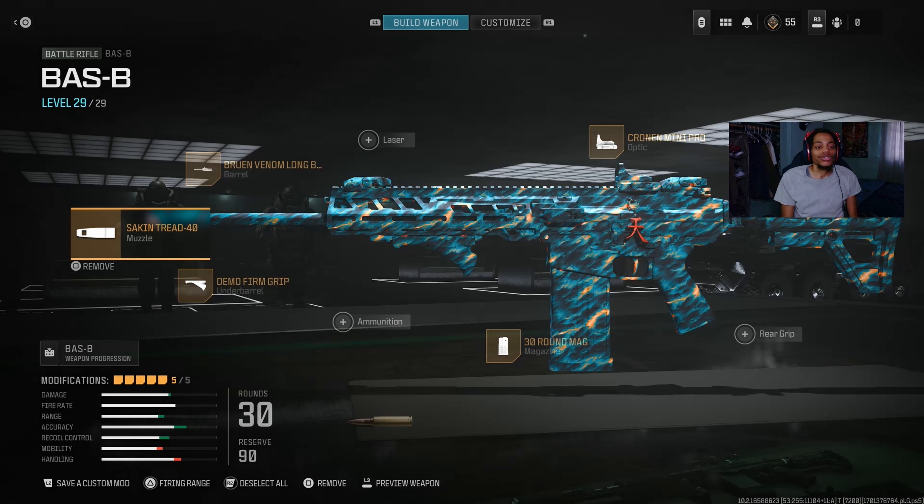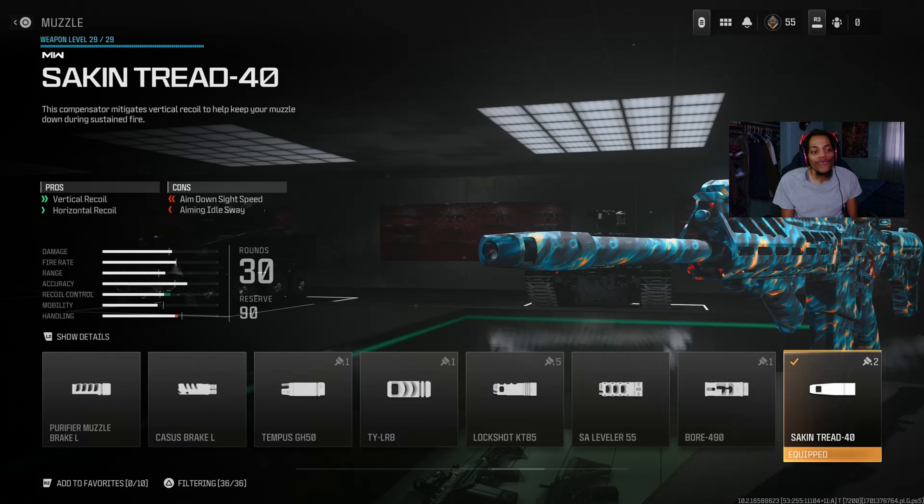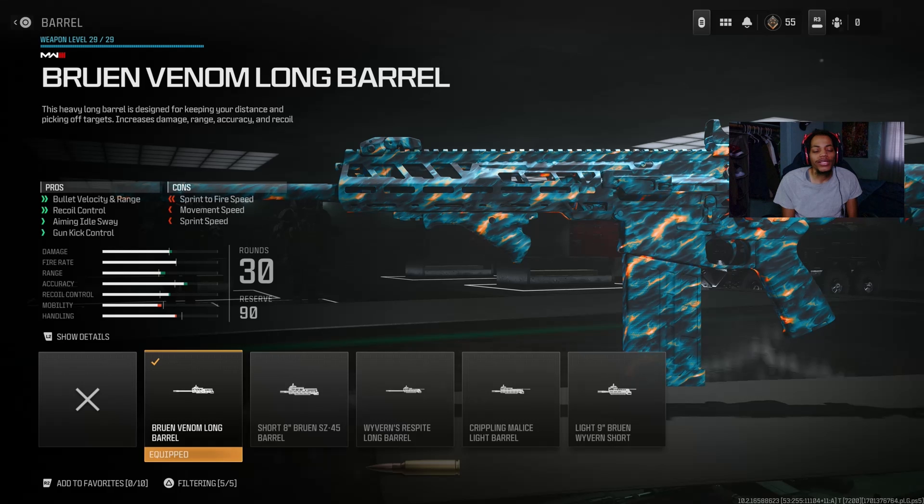For the muzzle on the Bass B I got the Quartermaster Slash 40 muzzle — a good muzzle. On the pro I got vertical recoil control and horizontal recoil control. It really helps a lot with recoil gun kick control and horizontal and vertical recoil control, very good. It does decrease ADS speed and handling but gets the job done with recoil.